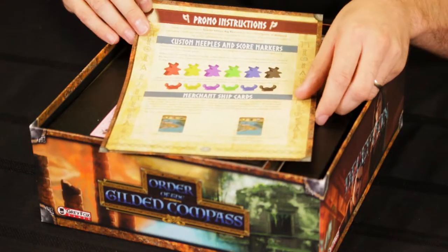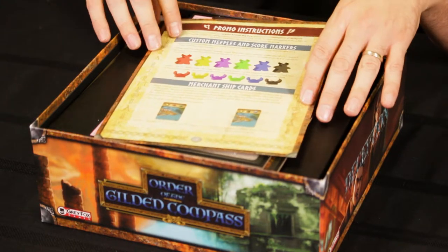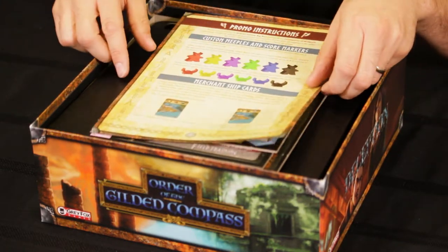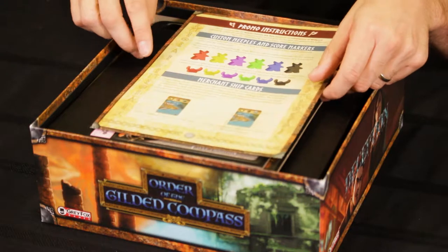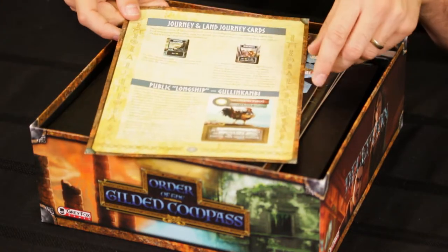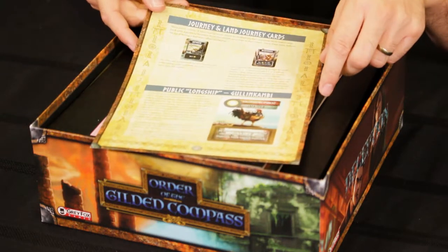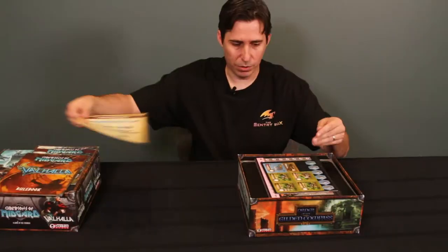We also have promo instructions, as there are some previously released promo items included in this Kickstarter. Some custom meeples, score markers, some merchant ship cards, some journey and land journey cards, and a new public longship — so we have the rules for those.